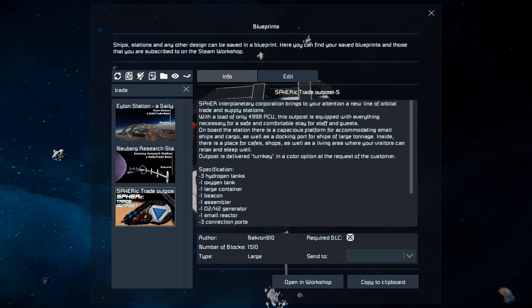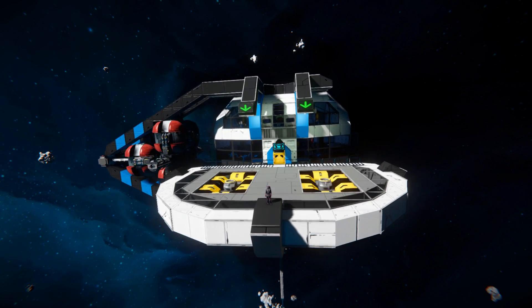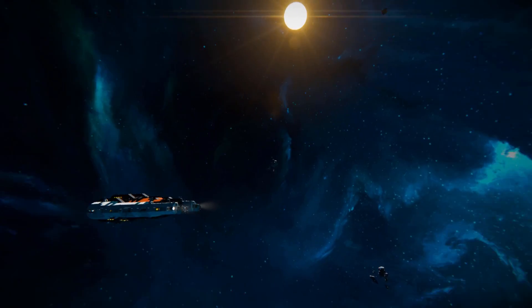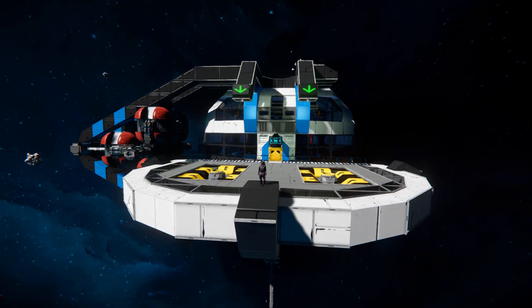This trade station weighs in at 1,510 large blocks. It uses the decorative block DLC pack, and that's it. So it's great for survival mode if you wanted a space starting place instead of using the traditional drop pod. Let's start by going around the outside, then I'll attempt to land a ship from my previous video onto this platform, then we'll head on inside.